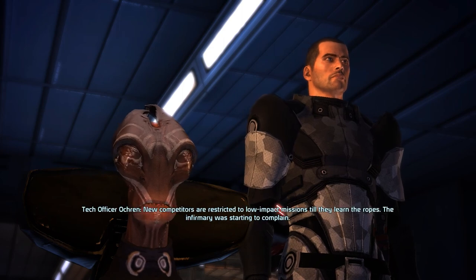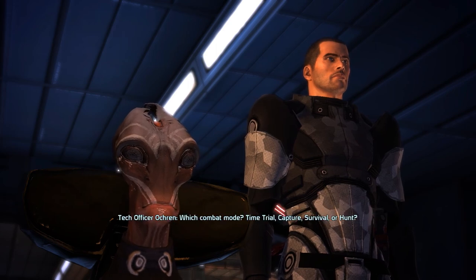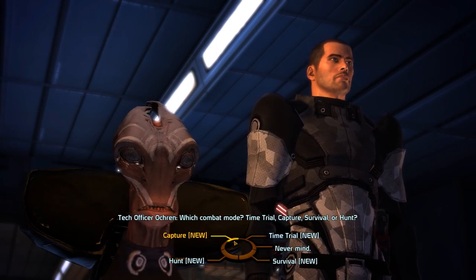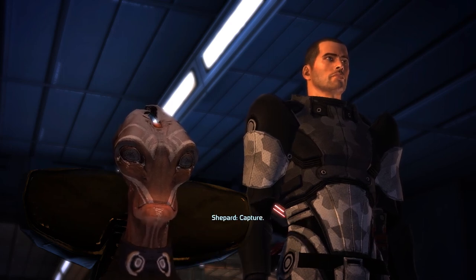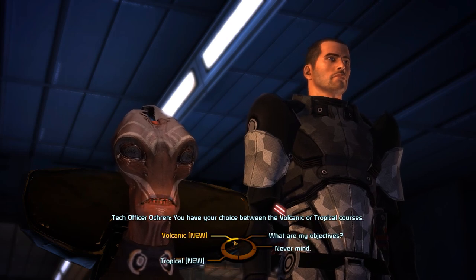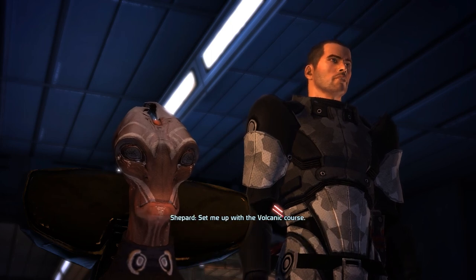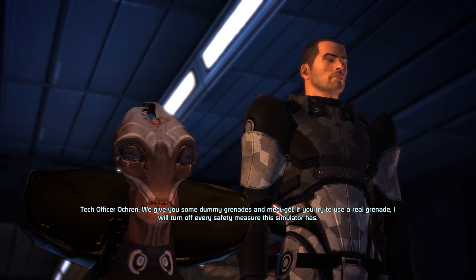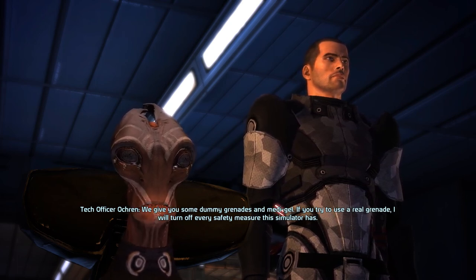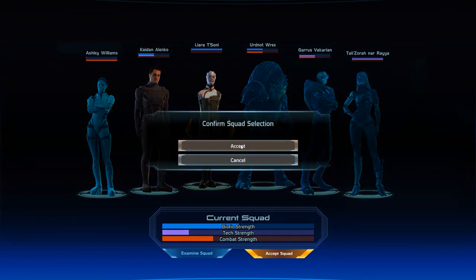New competitors are restricted to low-impact missions till they learn the ropes — the infirmary was starting to complain. We'll go with capture mode, and the volcanic course. We have a choice between volcanic and tropical — we will eventually do both. For the squad, we will go with Liara and Kaiden to maximize biotic powers.